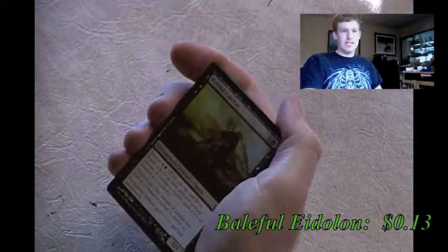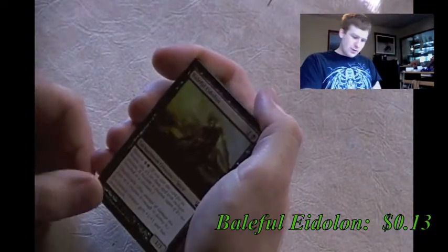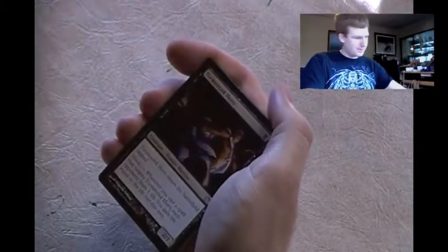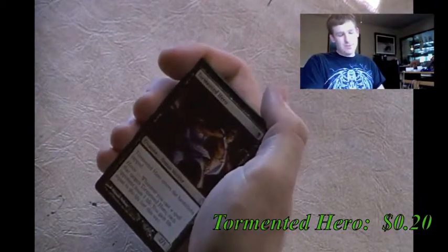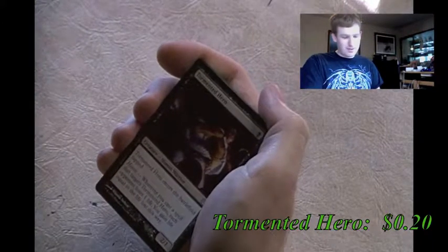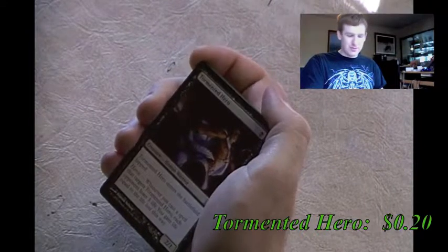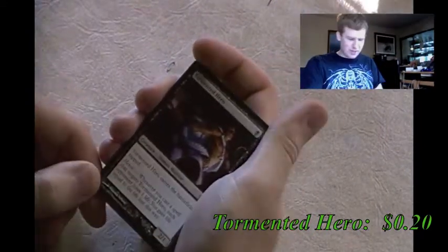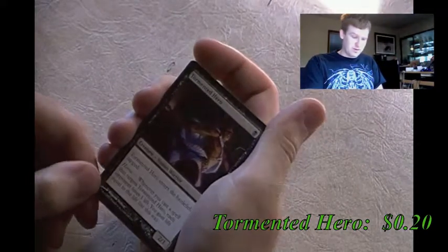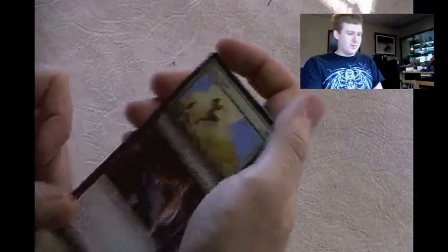Baleful Eidolon - I pronounce it eidolon, you know why - Final Fantasy 13. It's a 1/1 with deathtouch, and it's an enchantment creature. If you bestow it onto something that can make it deadly. Tormented Hero - this card is very familiar because one of my friends - Kyle, if you're watching, I'm talking to you - has a lot of these in his mono-black deck for devotion to get harpies. It enters the battlefield tapped, and whenever you cast a black spell, each opponent loses 1 life and you gain life equal to the amount lost. I prefer Servant of Tymaret though - pretty much the same thing but inspired.